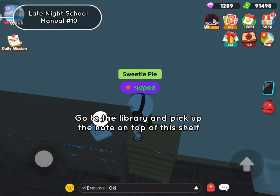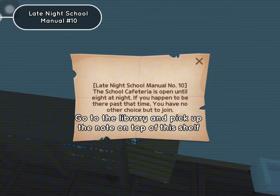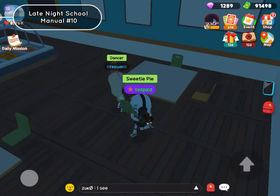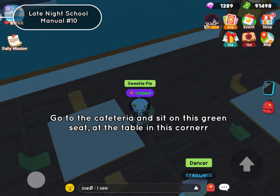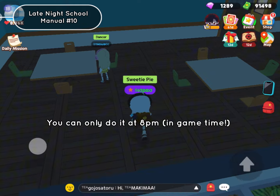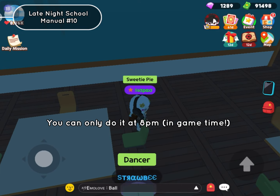Go to the library and pick up the note on top of the shelf. Go to the cafeteria and sit on this green seat at the table in this corner. You can only do it at 8pm in game time.